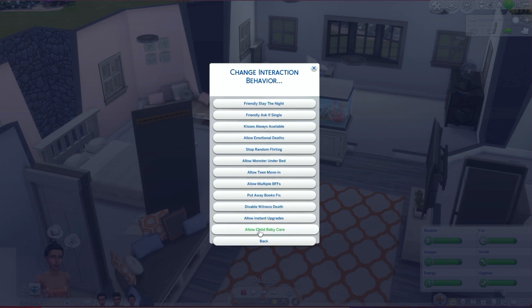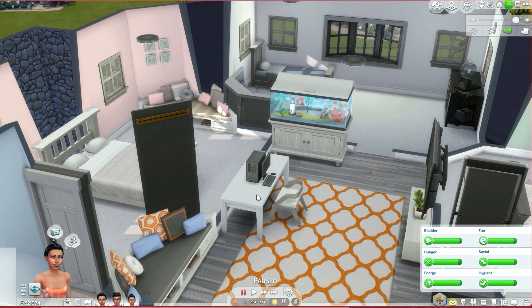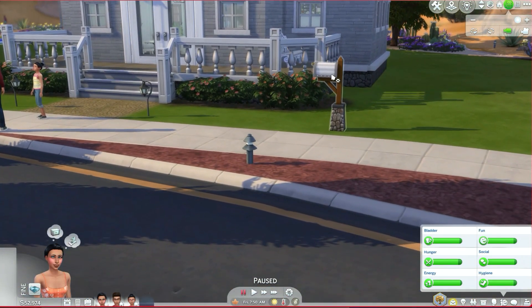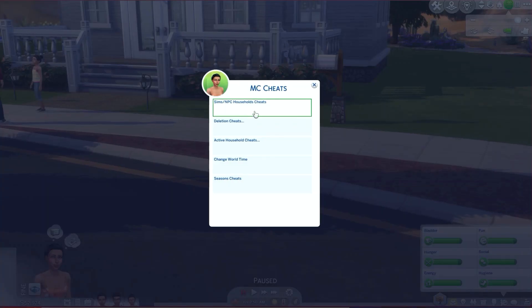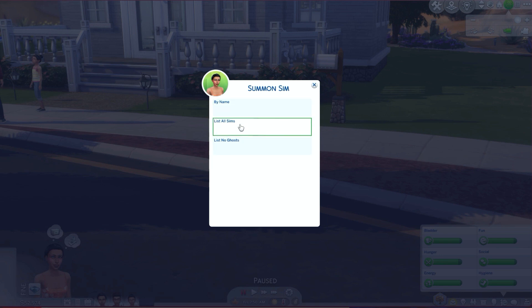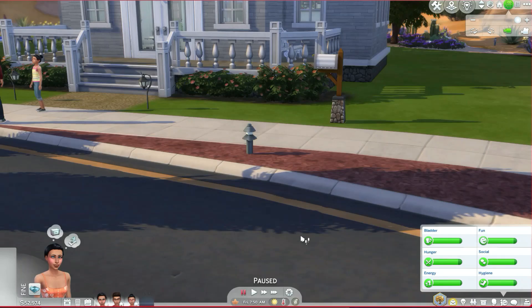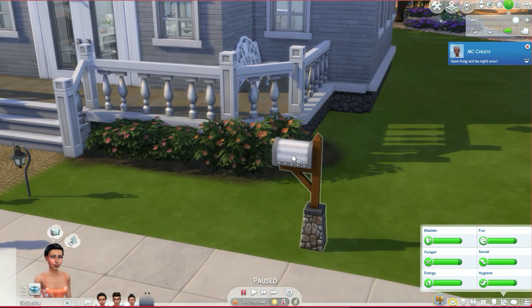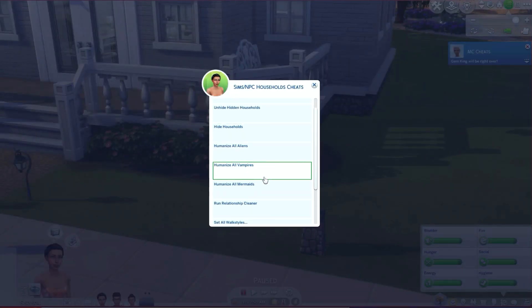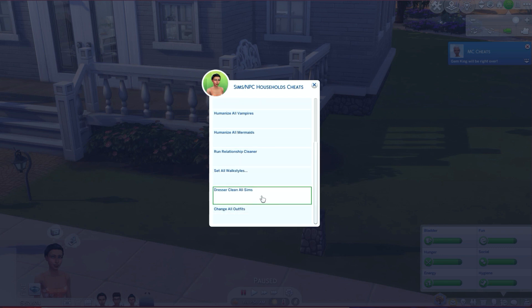MC Tuner — change interaction behavior. If you saw my video on kids taking care of babies, you can also change that here: allow child baby care, just enable it. That's it for the computer. You can also use MC Command Center on your mailbox — go to MC Cheats. The ones I use on the mailbox are summon sim, which is so much easier because you just click on them and they'll come over even if it's one or two in the morning — you don't have to worry about them sleeping.